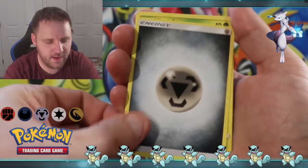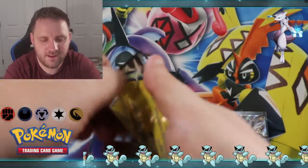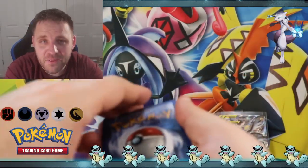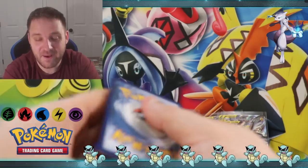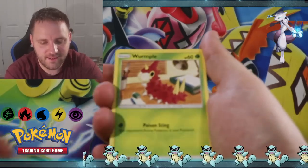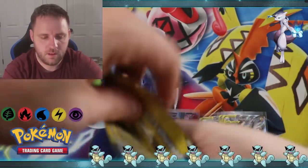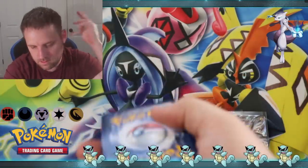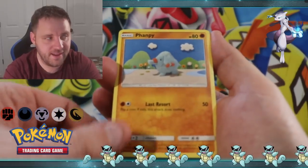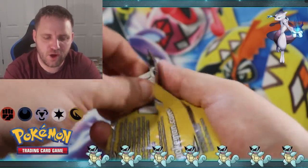Next we have a Steel Energy, Nincada, and a Marill - no luck there. We got Graveler, Wurmple, and Litwick. Next is Aether Foundation Employee, Furfrou, and Wurmple. Down to three packs of three cards left - can we get any more Lost Thunder magic?